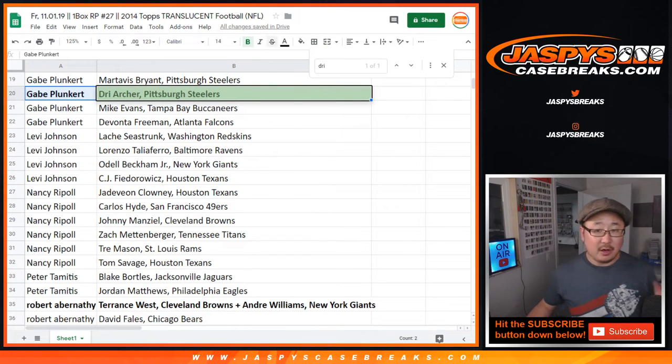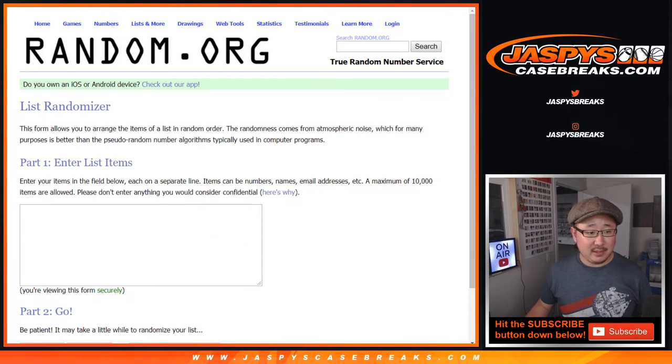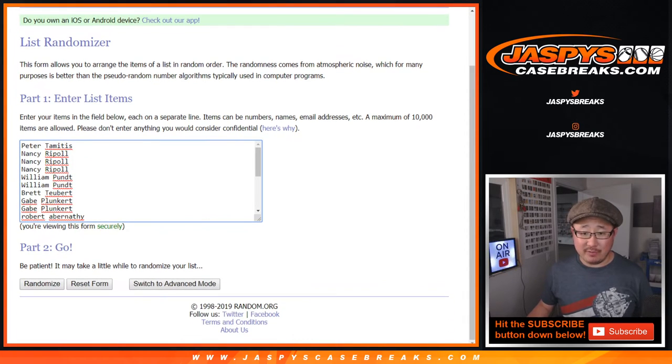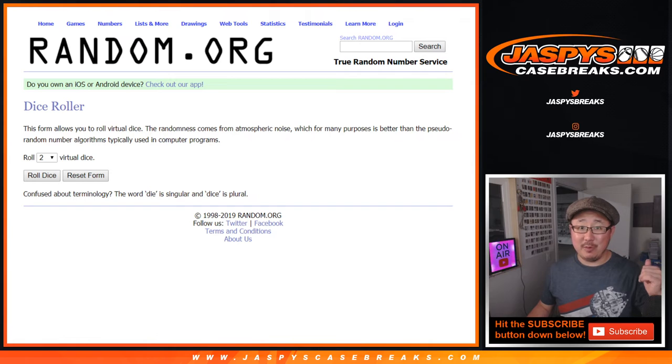That's it — just two autos, pre-top loaded. Now, new dice roll, blank list, original 21 names. Six names on top, which is about 27-28%, a little over a quarter of the spots sold — those will be getting spots in the football mixer.